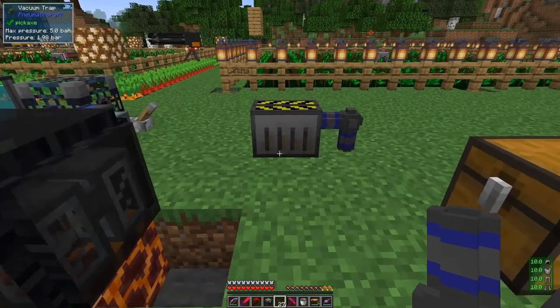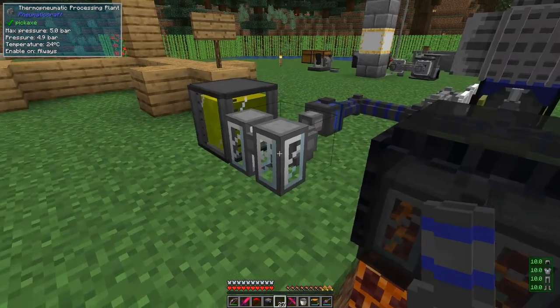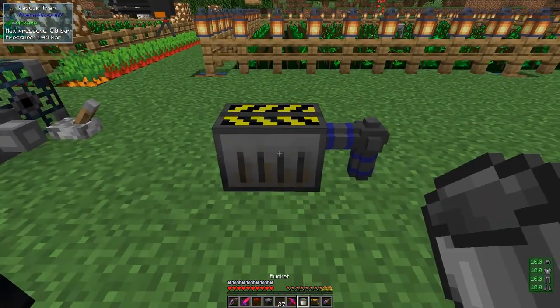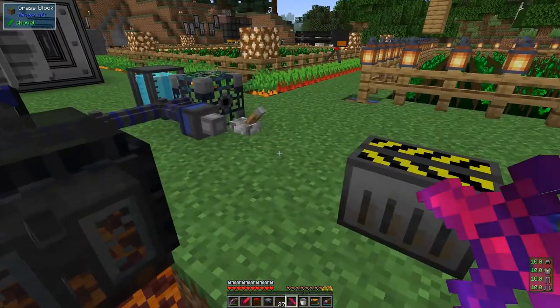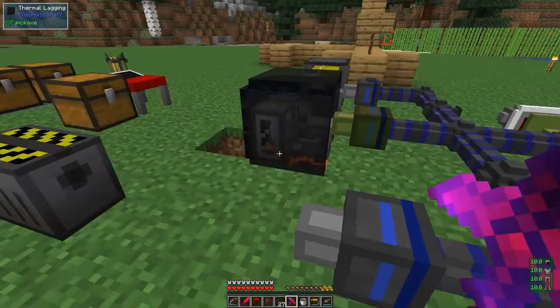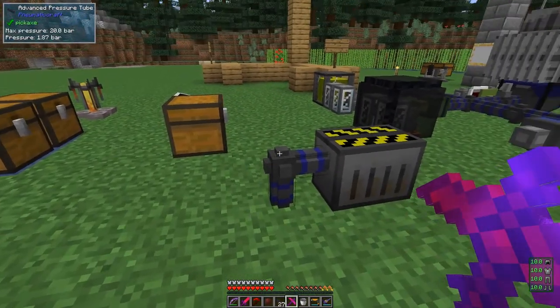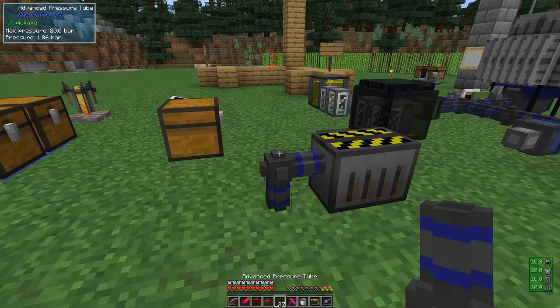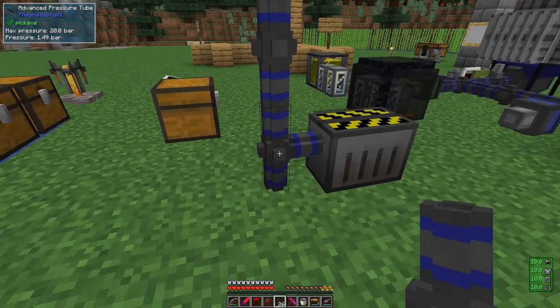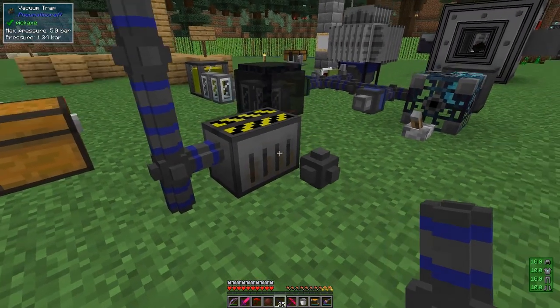An empty spawner core - good. So we should then be able to put this spawner core in here like that. We'll also need some XP - let's take a bucket of XP and put it in like that, and then put this spawner core into here. This has got a range upgrade. There's too much pressure here at the moment so I've got to wait for it to go down. One way is just to put a piece of pipe on top to let the pressure come out, and then we need to open this up as well.